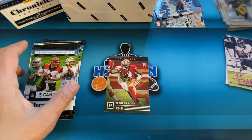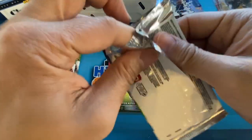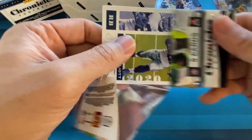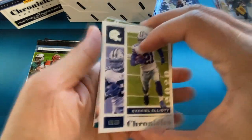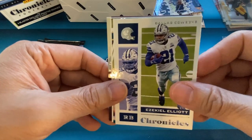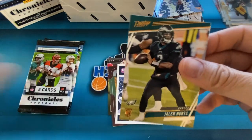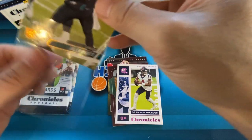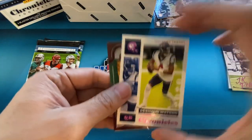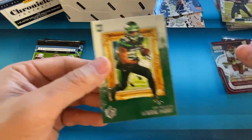Are you guys able to find any Chronicles retail? Let me know if you found some. The resale value is not that bad on these — I think blasters are going for between $60 and $70. I see the value packs going for about $20. And then the megas are going for about $150-ish. Zeke. Jalen Hurts is our Prestige — that's our Prestige exclusive. Then we have Deshaun Watson, Antonio Gibson on the Playoff, and then LaMichael Perine.